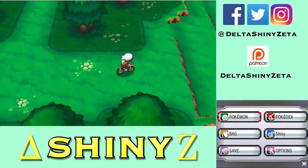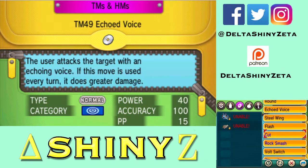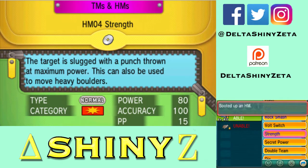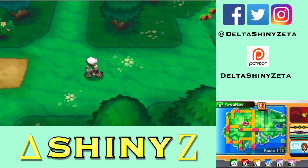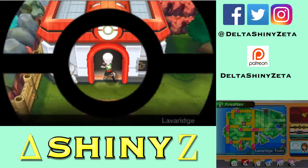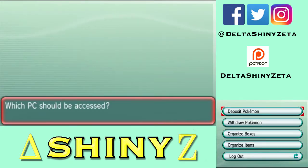Let me teach Strength. Nope, that's Fold — wait, Strength is 70 power? I thought it was 60. Not you, what am I doing. Wait — Zigzagoon can't learn Strength?! Are you freaking kidding me? Should I teach Strength to my Swampert? Why do I keep saying Marshtomp — it's a freaking Swampert!